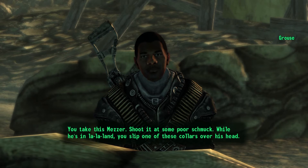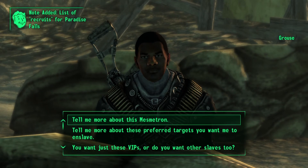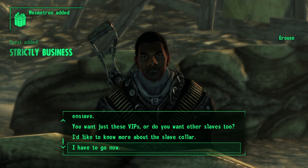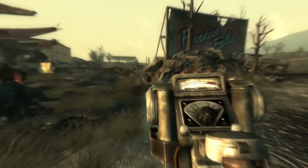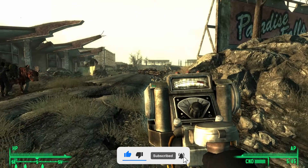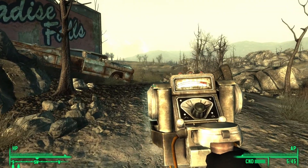He'll hand you the Mesmatron — shoot at it, but be careful with the collar. Now as a result he will give you the Mesmatron. Go ahead and close this dialogue and you should have started the Strictly Business quest as a result. You get it as a result of starting the Strictly Business quest.